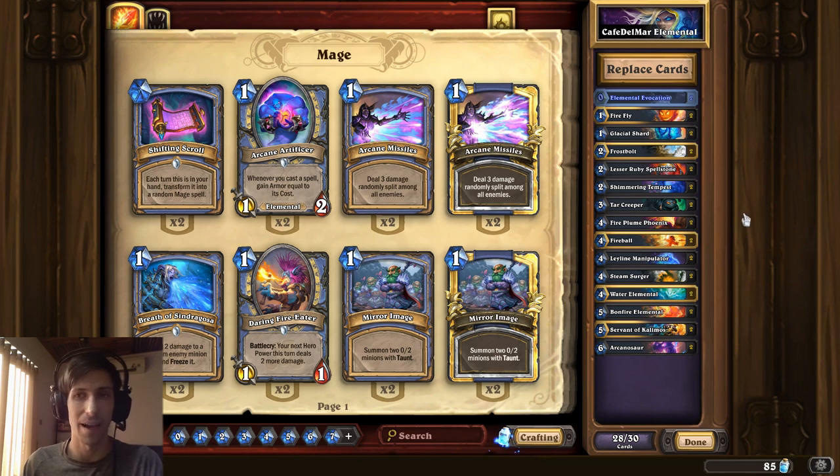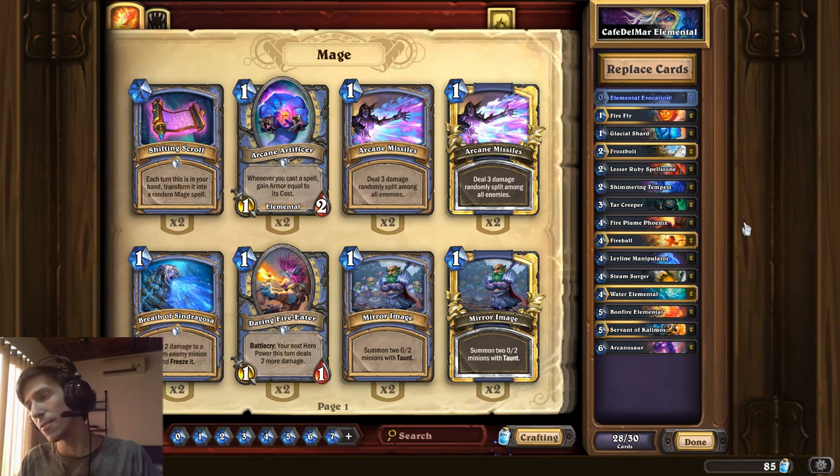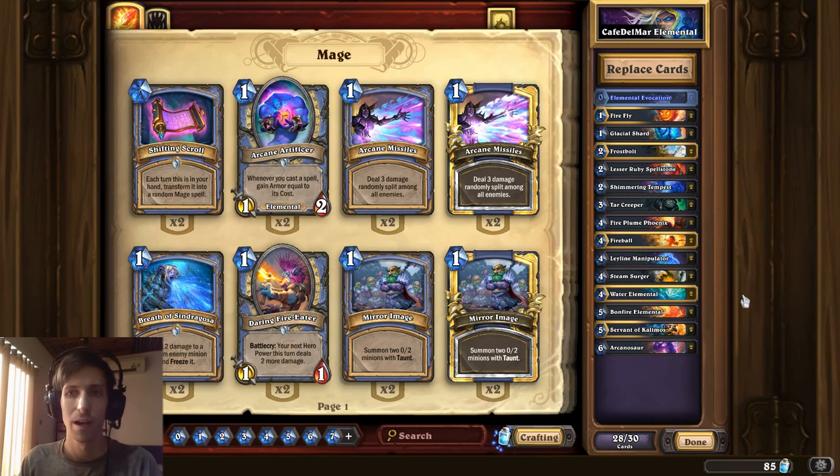All in all, this deck isn't too bad either, and it's actually incredibly cheap to build — 1,560 dust. You could argue that putting Frost Lich Jaina in it might make it stronger, and yeah, Frost Lich Jaina would help you close out some games in the same way that Deathstalker Rexxar would — it's just such an insanely powerful card that you can put it in any deck that can get to that point and your win percentage goes up. But the deck could be okay without it as well.